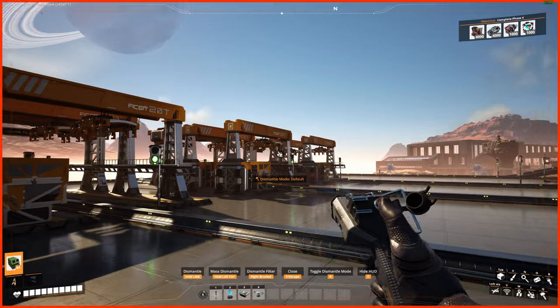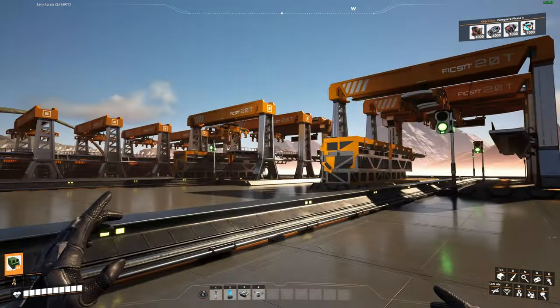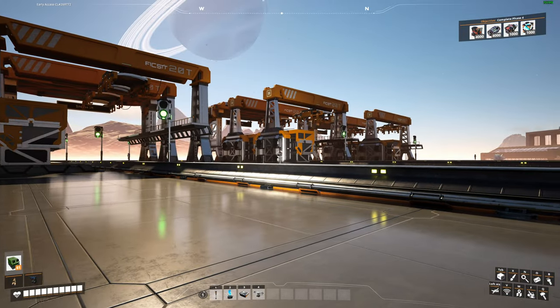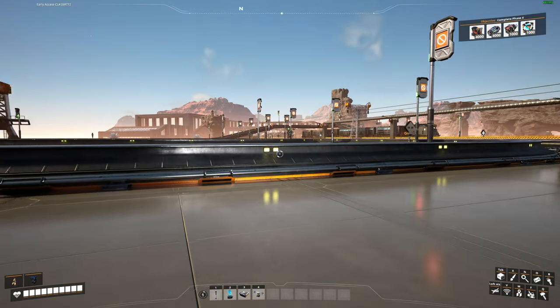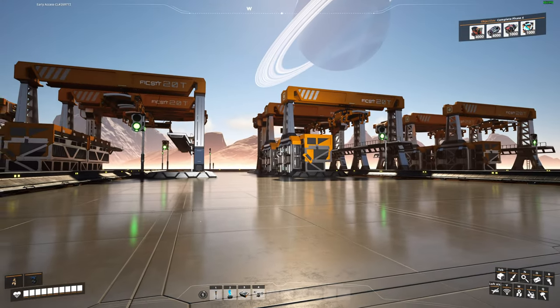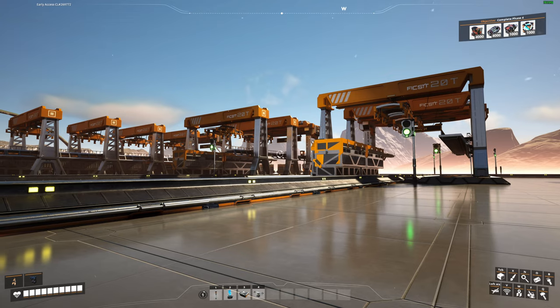We've got one, two, three, four train stations right here. This is where initially we were going to bring in multiple Caterium trains, but as you know from the intro, we are now utilizing one train to go around the world to pick up all 16 nodes.